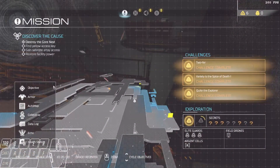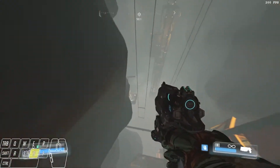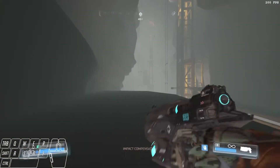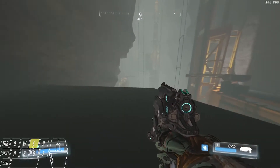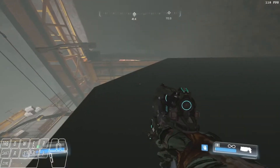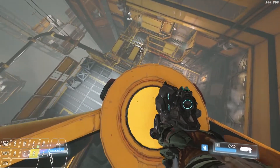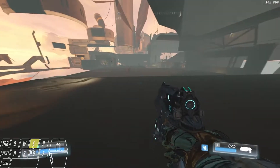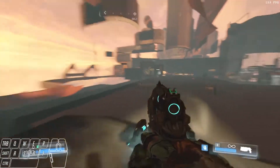Hit tab, hold forward and space at the same time, and then untab. As soon as you get the boost, you're going to want to start holding backwards so that you clear the distance. If you keep holding forward, you'll actually land in bounds or potentially die. But you're looking to land right about here. From here you can come over here, jump onto one of these two pistons to land in this other out-of-bounds area. This is actually the same place that we landed before — that's where we did the boost to get all the way inbounds and all that stuff over here. But now we're over on this side.